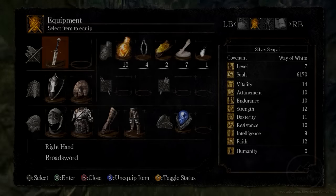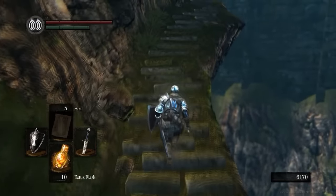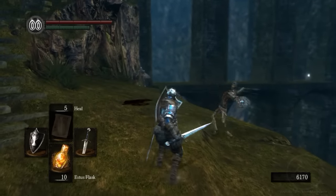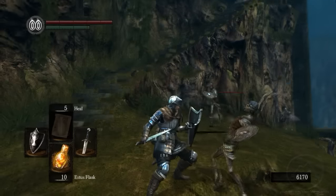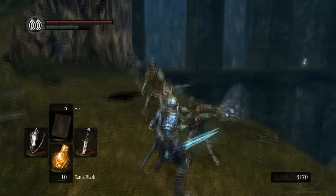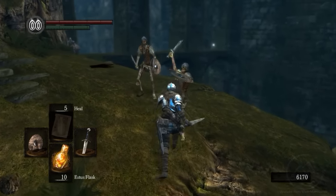Another important stat is stability — this is the stat of choice for all shields. Every shield in the game has a stability factor, and the higher the better. Whilst you'll generally want a shield that blocks 100% physical damage, you'll also want a shield with high stability. Essentially, every time you block an attack, it will drain some of your stamina. The higher your stability, the less stamina it will drain. There are certain shields in the game with such high stability you'll be able to continuously block almost anything thrown at you, assuming you have the strength to wield that shield.